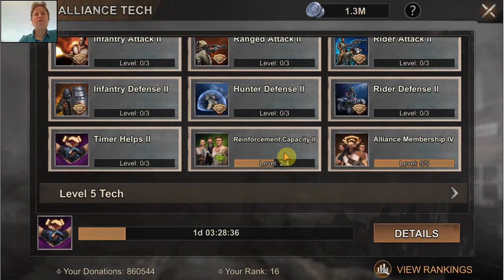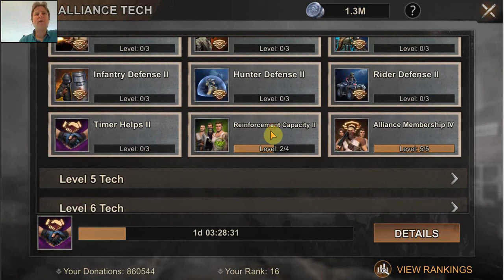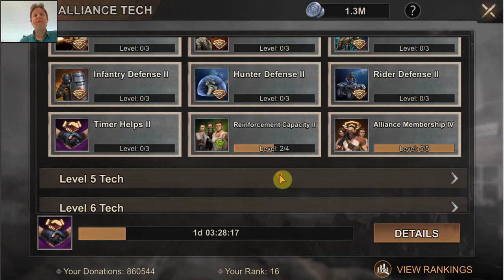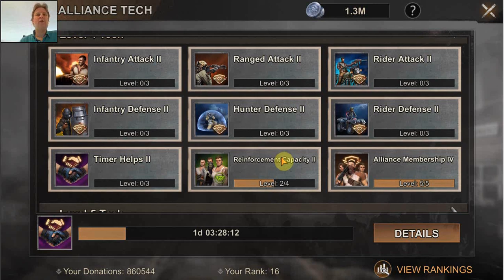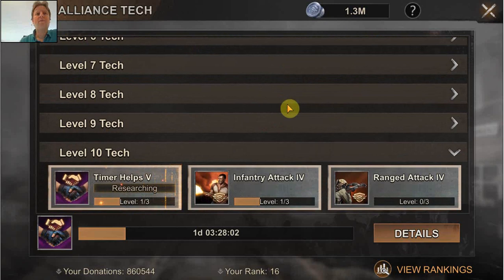I'm also not so sure about the reinforcement capacity — whether that's really the most interesting stat. I would probably prefer the combat boost. But again, if you can do this cheaply — like doing level seven tech on combat or doing the reinforcement capacity on level four at a certain moment — you might feel like it's so fast, let's do that. But I wouldn't prioritize it without having done any of the combat projects first.